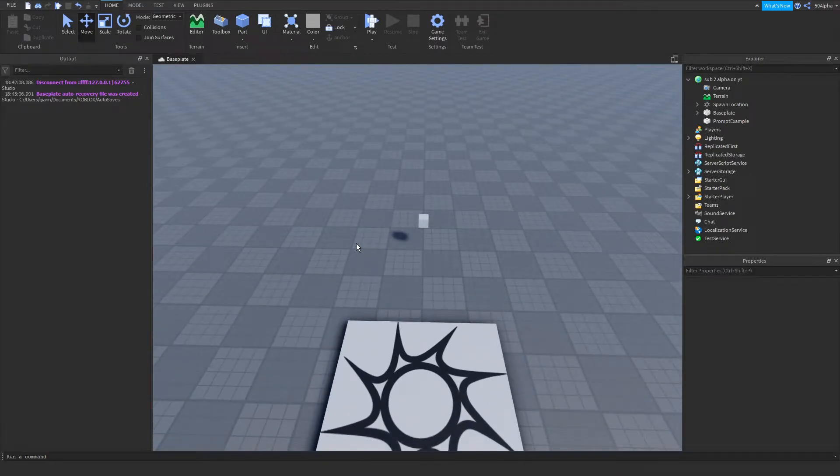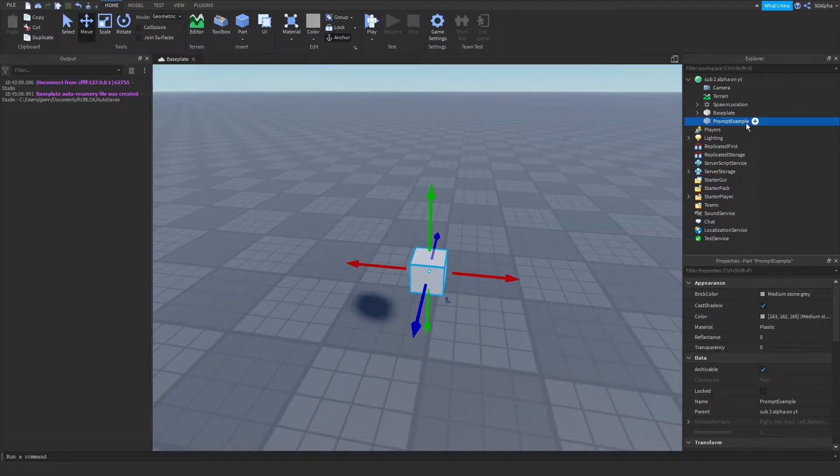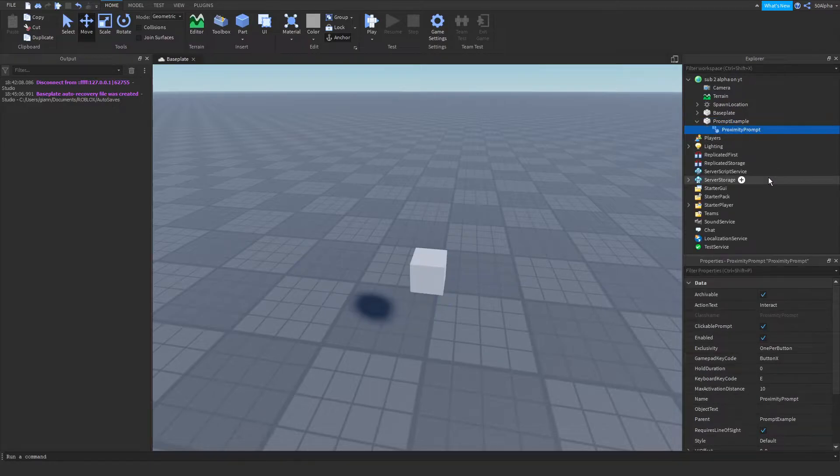The first way we're going to be selling game passes to the player is with proximity prompts. To do that I already have a part set up here, and I'm going to go into it and create a proximity prompt. From here you can customize it however you want. I'm going to go to action text and change this to 'purchase', so this will be the text at the top.